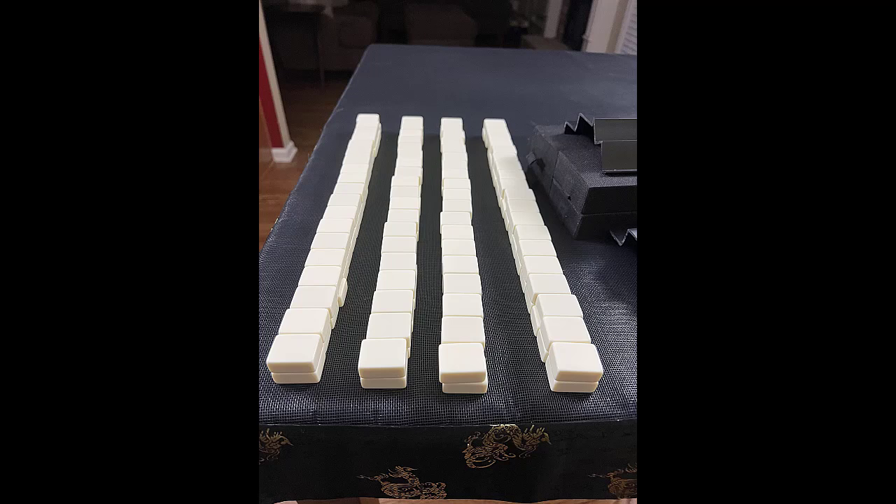All my tiles have been mixed and built into walls next to the risers. This way we can keep track of the progress of the game based on how many tiles are left for picking. I'm going to deal the tiles now. Player 1 will get 28 tiles and Player 2 will get 27 tiles. We'll look at each player's hands, decide where the strengths lie, and make a plan. Then we'll start the game.